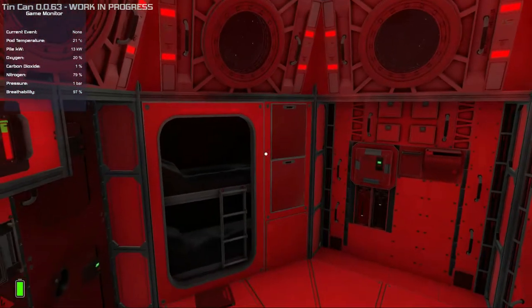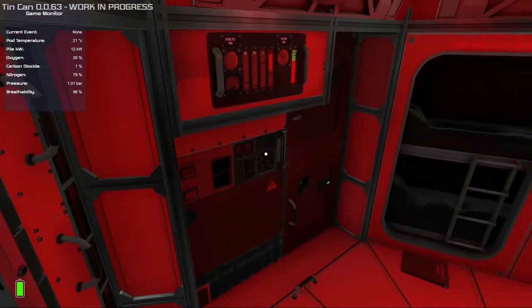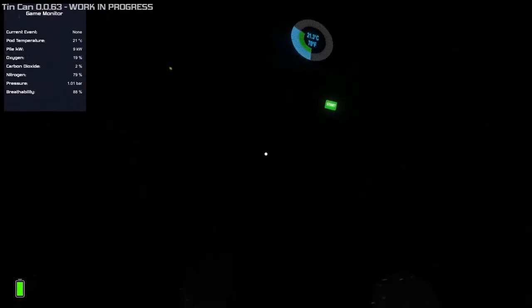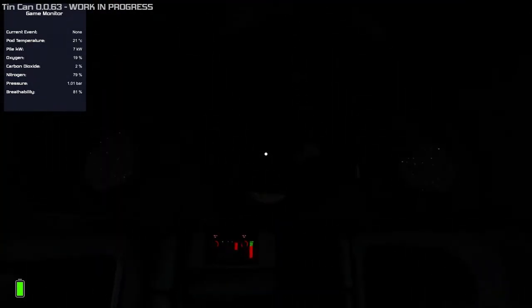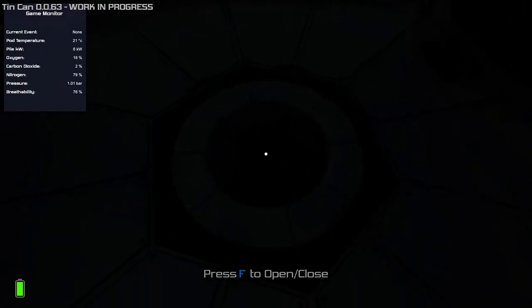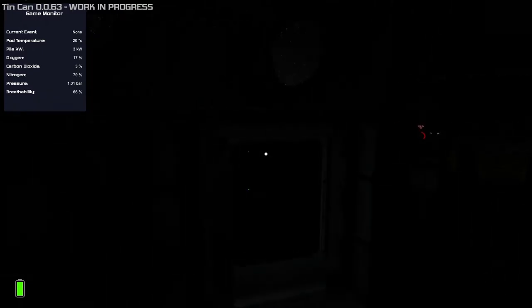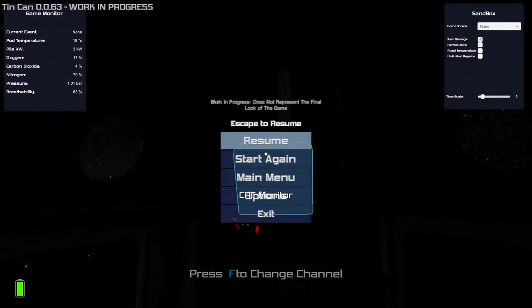As soon as you get the notification, quickly run around the ship and switch off every single system that is still switched on, going through all of these — you can open both panels at the same time to save time. Switch off the power. The last one you want to switch off is the gravity generator, because if you do that first you'll struggle to get all the other systems switched off.